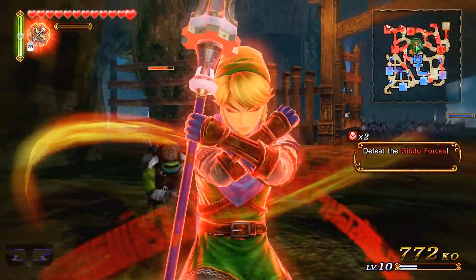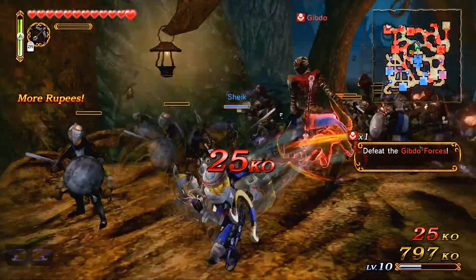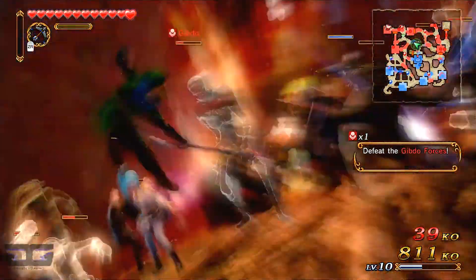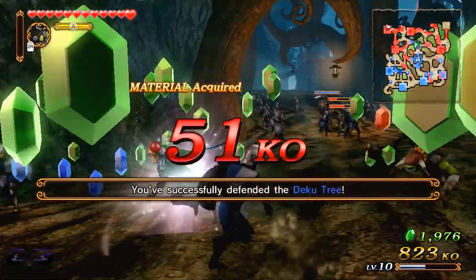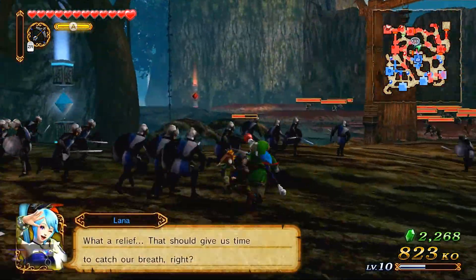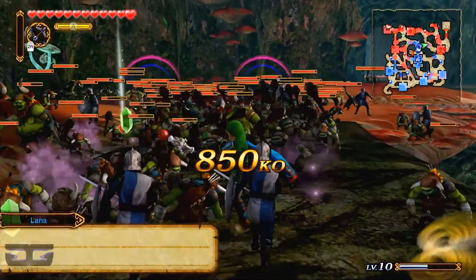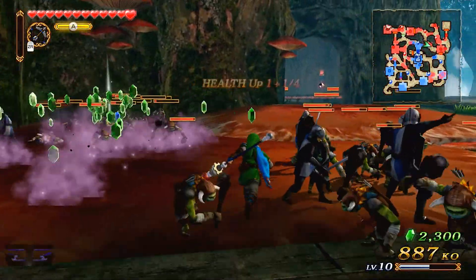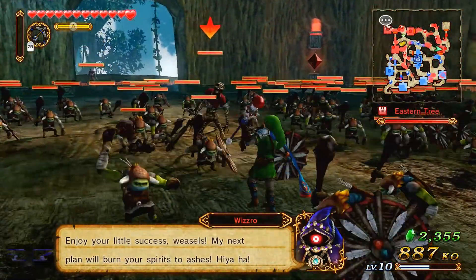That didn't really do much to defeat those. Let's do the focus spirit thing - I think it's the fire rod. Mission successful. I think the wizard does something here. Just continue making your way north-east, because the next mission starts there. Save time to go there now.